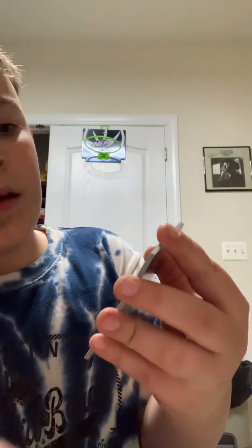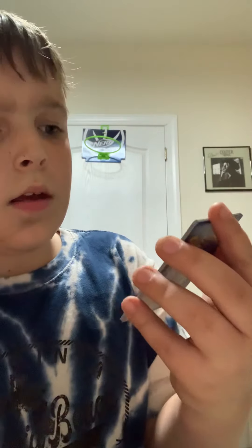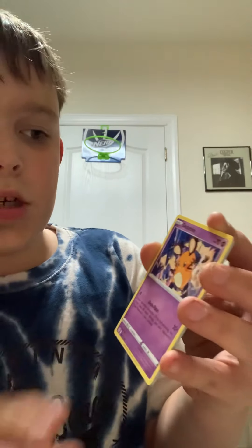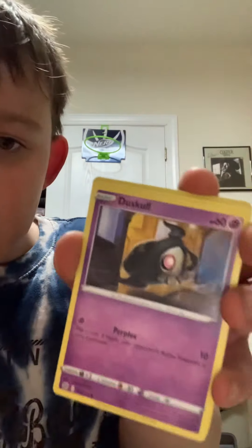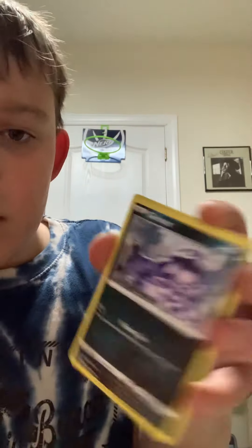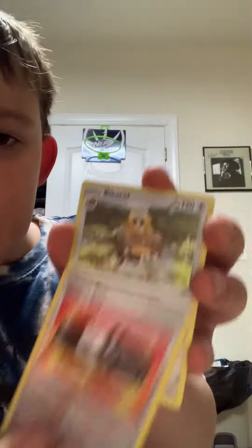We got a Dusclops. Whatever he is. Give Light. Kachoo. Doody. Farfetched. Dust Pool. Grimer. Choice Belt. And we got a Howl of a Barrel. Two more packs left, guys.